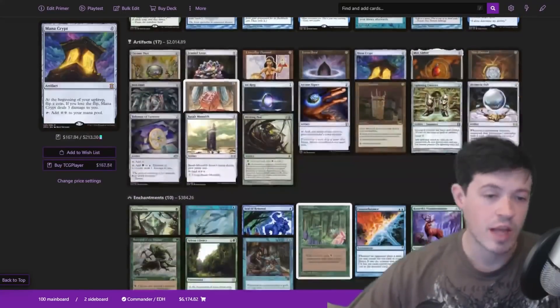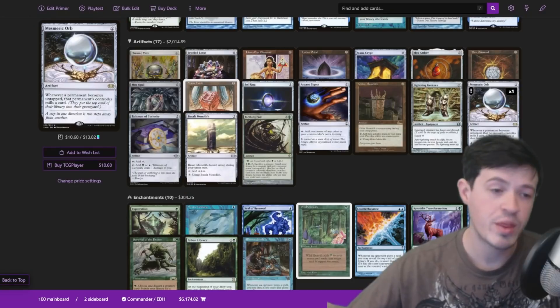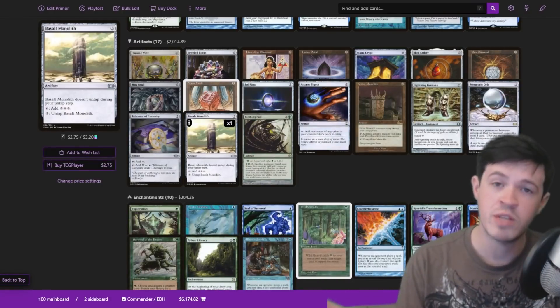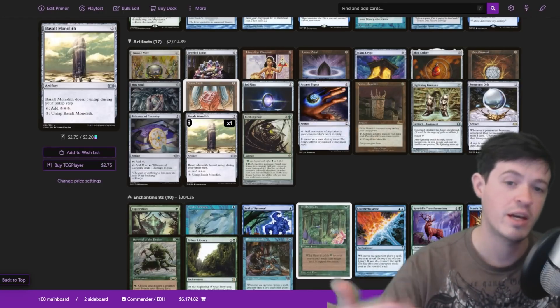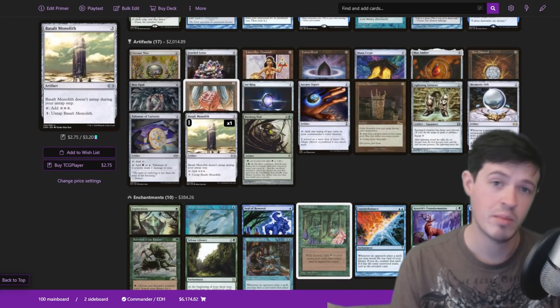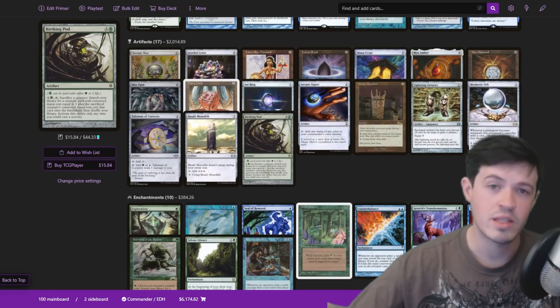The other way we mill our entire library is with a combination of Basalt Monolith and Mesmeric Orb. Mesmeric Orb says whenever a permanent becomes untapped, that permanent's controller mills a card. The cool thing about Basalt Monolith is you can infinitely tap and untap it — it untaps for three generic mana and generates three generic mana when tapped. So with both on the battlefield, you tap Basalt Monolith, then activate the ability to untap it. Mesmeric Orb mills a card each time. You can do this infinitely to mill your entire library, and all permanents will get croak counters on them.